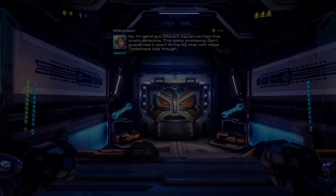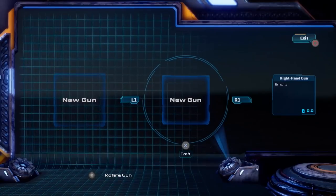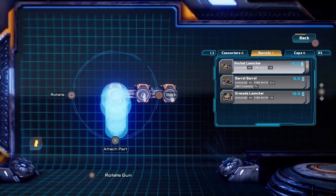I'm getting a different signature from this ship's data core — this looks promising. Can't guarantee it won't fill the HQ ship with more timeshare ads though. I've always been curious about those. Anyway, you heard the woman — fetch that data core. I actually know someone who had a timeshare and it was fine for them.